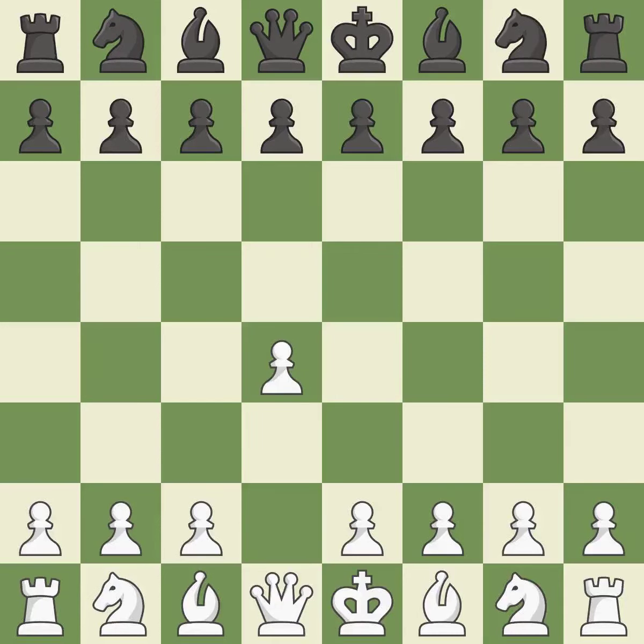Opening with the queen's pawn. The Indian game begins by controlling the important e4 square with the knight rather than a pawn. By taking control of the crucial d5 square and creating a space on which the knight can move to c3 without obstructing the c pawn, the move c4 helps to create a strong center.